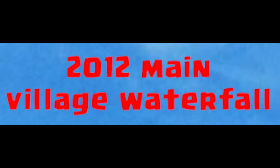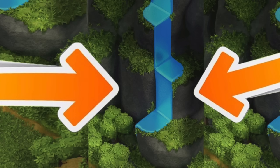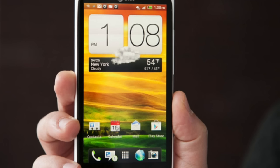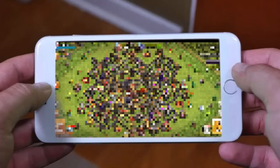2012 Main Village Waterfall. Before we got the waterfall that we have today, which was added in 2020, there was one in 2012. You may have already noticed it from other videos or by looking at old gameplay and screenshots, but it was actually removed three months after the game came out because phones in 2012 were kind of bad. That waterfall took too much graphical power. Phones were getting hot. None of that exploding happened, but it did make the game a little bit difficult to run on phones back in the day.